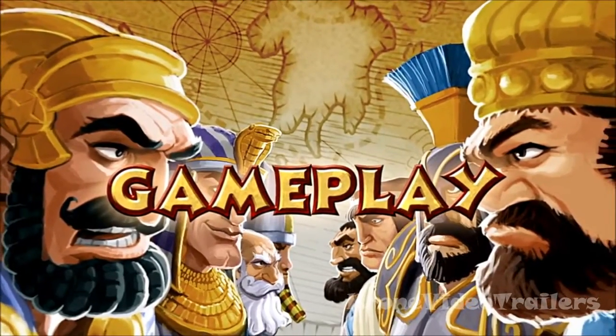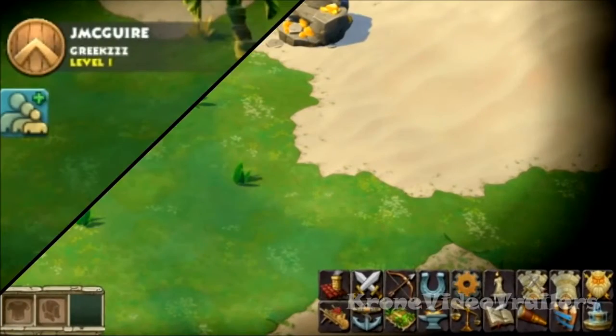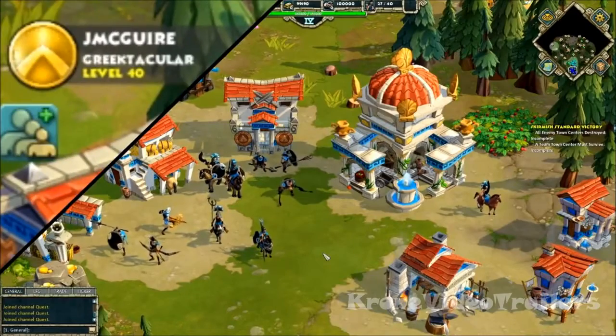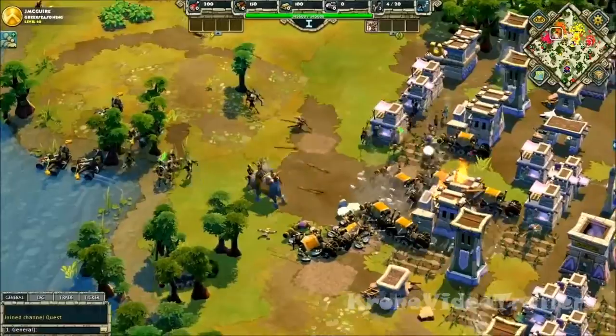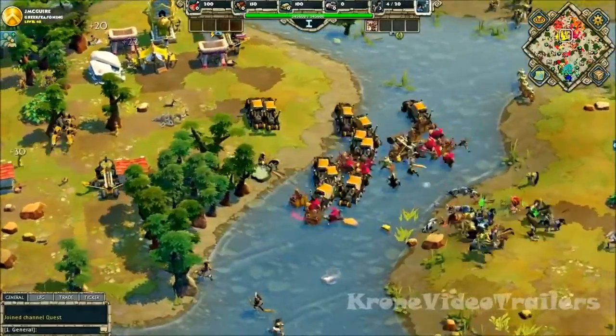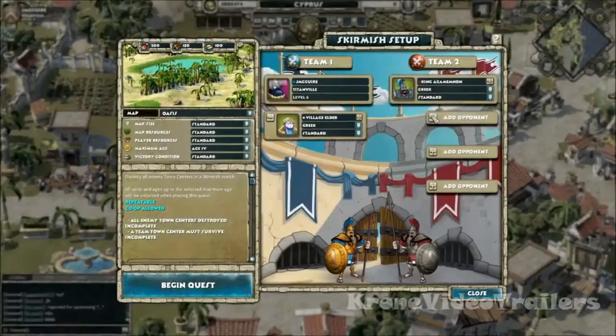Have more fun from the very start with access to all of the units for each civilization. Even at level 1, every unit is at your command for epic matches. Level up to acquire additional technologies and better gear for your troops to help you take on tougher opponents. Talk to your ambassador at your embassy and travel to Cyprus to access the Skirmish Hall for an endless variety of battles.